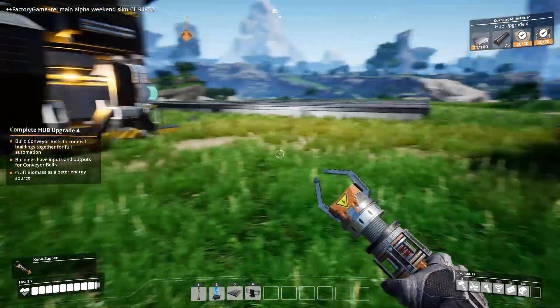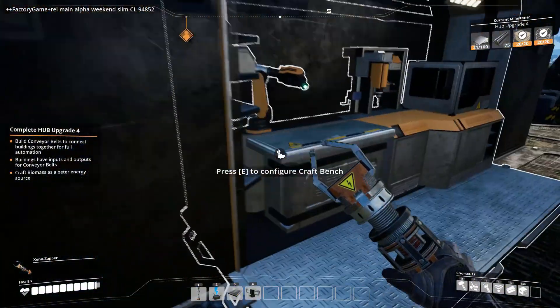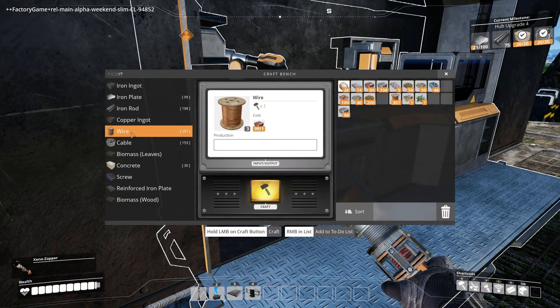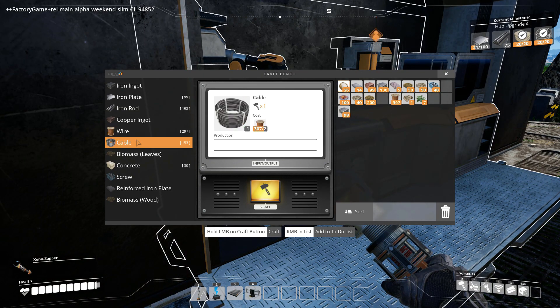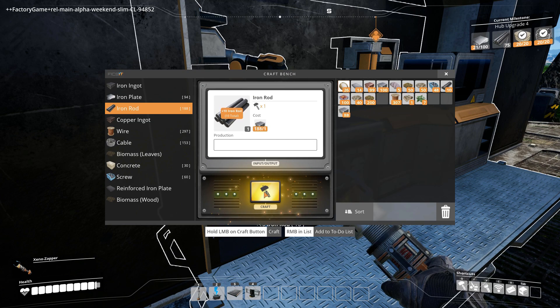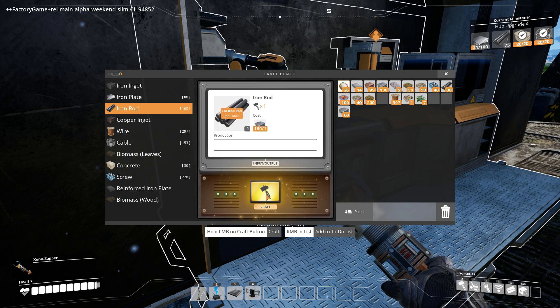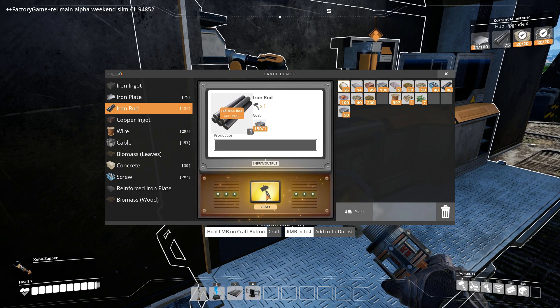I think we need more copper from the world, because this machine is shut down. I'm going to build some more of the items for the hub upgrade four. I can do rods. I'm doing the plates. I'll put in the rods that I have as well.